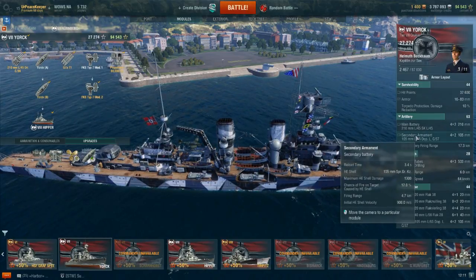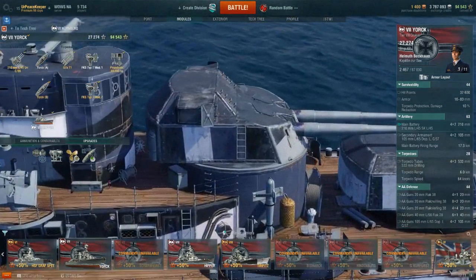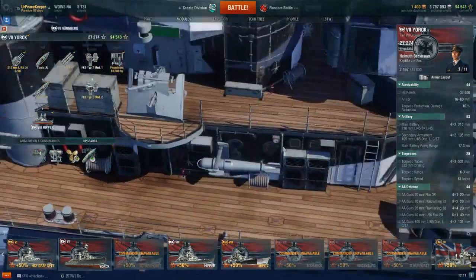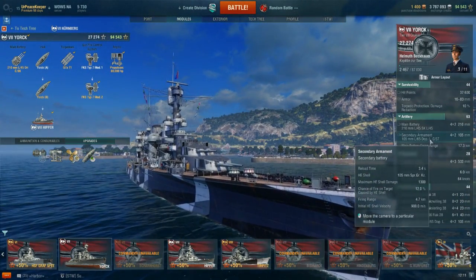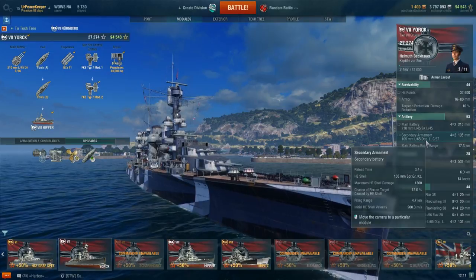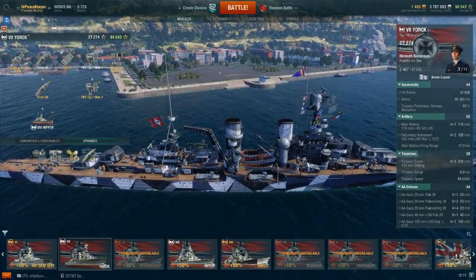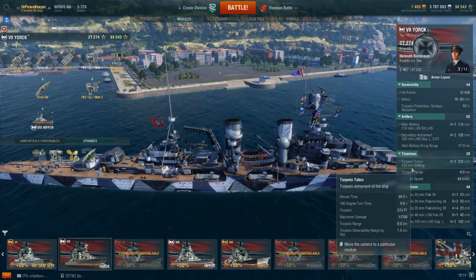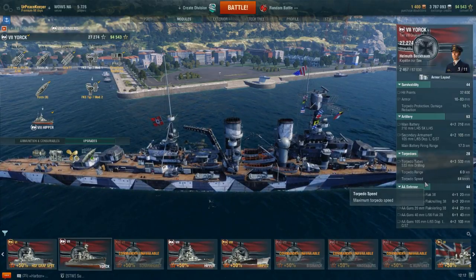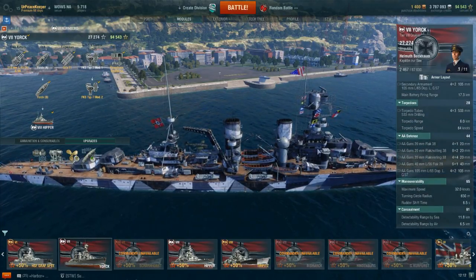She does have secondary batteries consisting of four dual 4-inch guns, which also serve as part of your AA defense — a 4.7K range that will get bumped out with Advanced Firing Training. You can spec the ship for secondaries, however I don't recommend it — cruiser secondaries generally are not as useful as battleship secondaries. Torpedo tubes: she's got 12 torpedoes in four triple launchers, two on each side — 6K range, 64-knot speed, 1.3-kilometer detection range, and 13,700 damage.